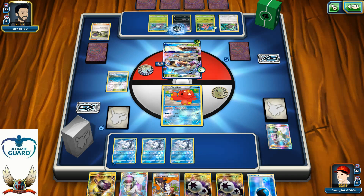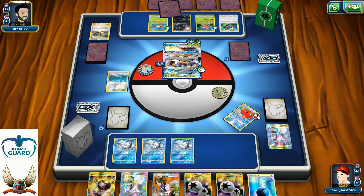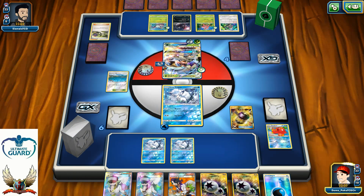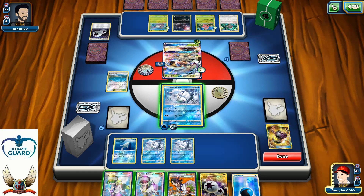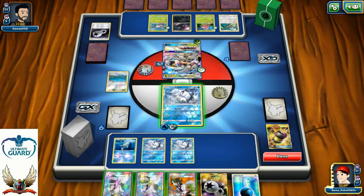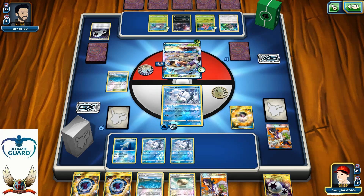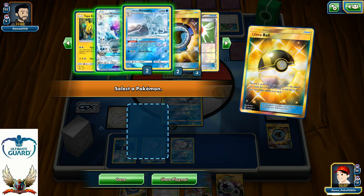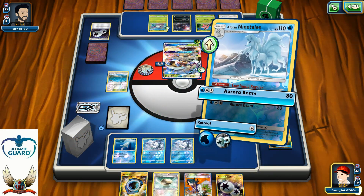Another N from my opponent. There's an Enhanced Hammer — DCE discarded. Say goodbye to Octillery. Let's find a way to get Ninetales into play. Brooklet Hill for another Ramorite and then Sycamore. Ultra Ball, Brooklet Hill and one copy of Aqua Patch into Ninetales. For now I'm just hitting my opponent with Aurora Beam for 80 — actually 60 because of Armor Press reducing damage by 20.